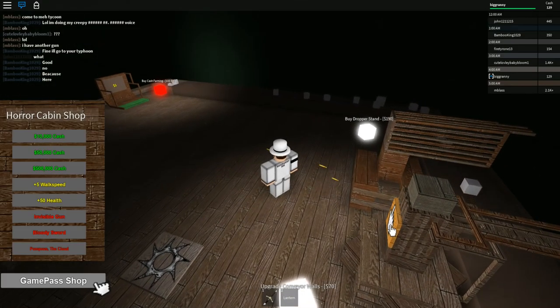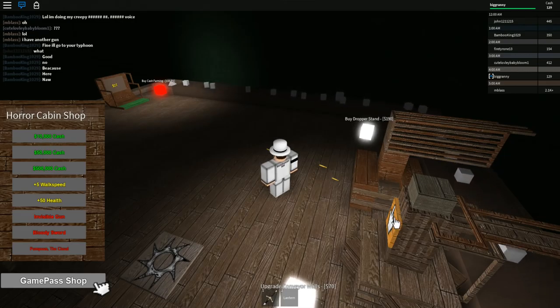I feel like this tycoon is lagging. I don't know why. Oh, you can buy some stuff with actual Robux right there. We can click this pretty quickly, so let's go ahead and do that. These droppers look really weird — I don't know about you guys, but they just look really weird to me.